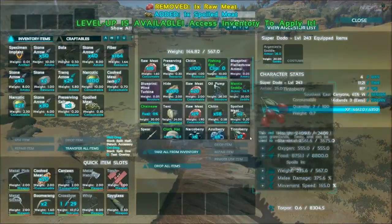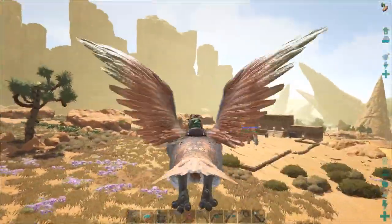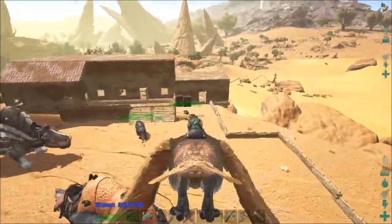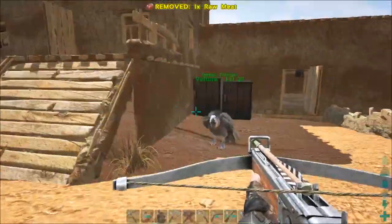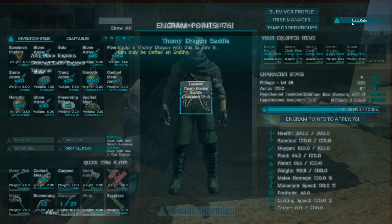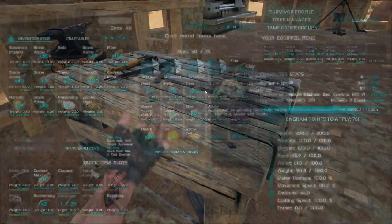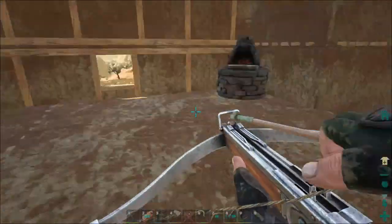I've been working on Super Dodo's speed and he's already up to 167.5. That's pretty good — it's not where we want him yet, but it's coming along quite nicely. Let's get you back to base. Let's see what we need for a saddle — Thorny Dragon saddle, made in a smithy. Let's come on in here. Saddles — Thorny Dragon — we need clay and hide. We've got both of those.